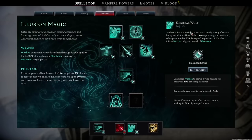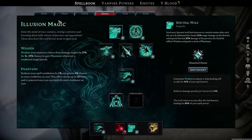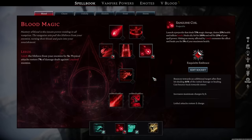Our last insane spell combo is Sanguine Coil combined with Spectral Wolf. Spectral Wolf sends out a wolf that hits multiple targets — up to three without mods — hitting the first for 125% of your spell damage, then each subsequent hit deals 85% of the previous hit's damage. It also applies weaken on the enemy and stacks Phantasm on yourself. Sanguine Coil launches a projectile that deals 75% magic damage, drains 25 health, and inflicts leech. It heals allies hit for 100% and yourself for 25% of your spell power, and hitting an enemy affected by leech consumes the effect and heals you for 5% of your maximum health.